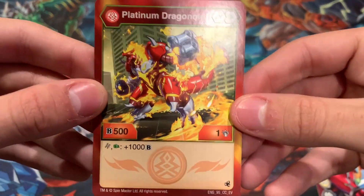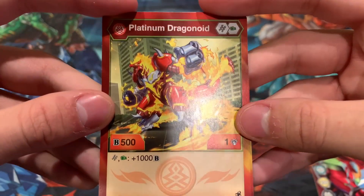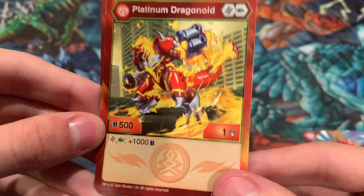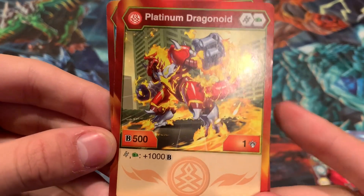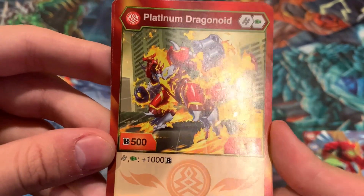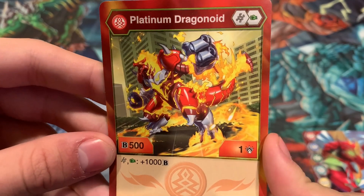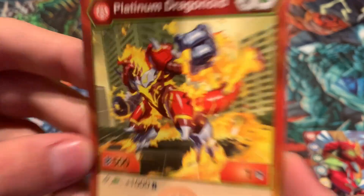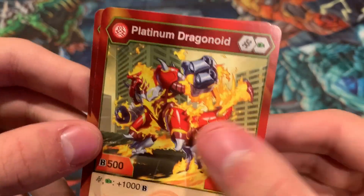There are better Bakugan that you can use with the same ability but higher base power — there's a 600B guy that also gains 1000 from a Green Fist. So it's not the worst. If you have this and you don't have anything better, go ahead and use it. Not the worst, but there are better options.